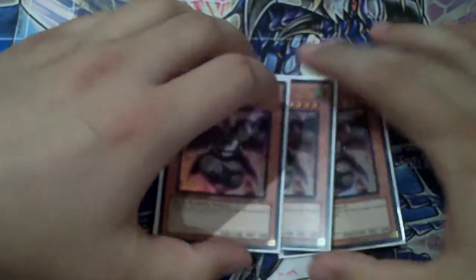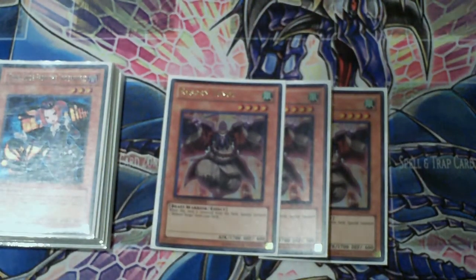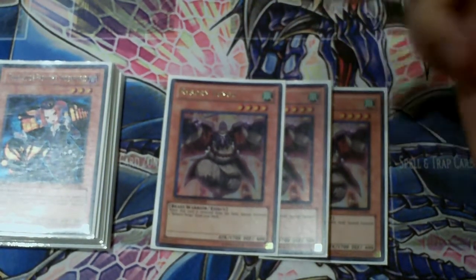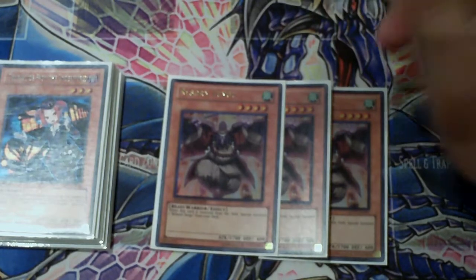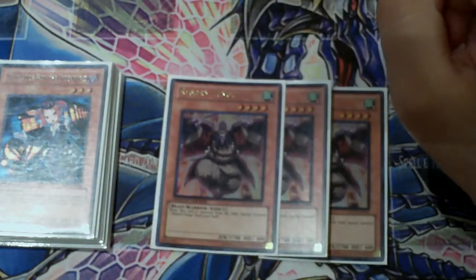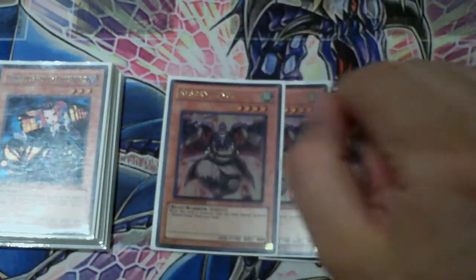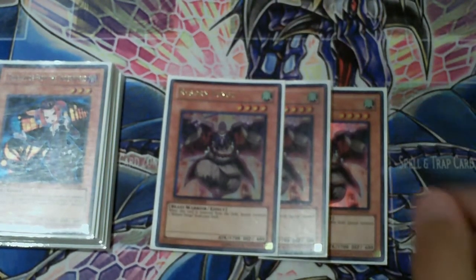Three Tangus. With the TCG ruling on Tangus, this card is pretty nuts. If you make a rank 4 like Roach or Utopia with the Tangus and something else, when you pop off Tangus, Tangus's effect is going to go off and you're going to get another Tangus. Make sure you use them not just for Synchro Spamming but also for keeping your Exceeds pumped and your field presence there.